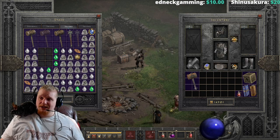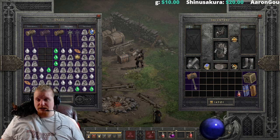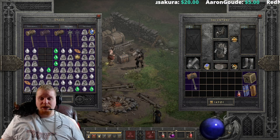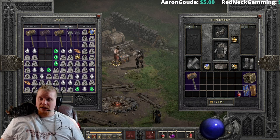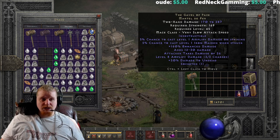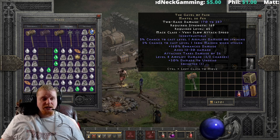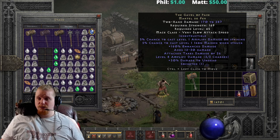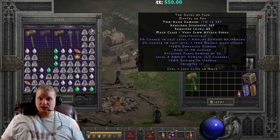We also have a 5% chance to cast level 1 Iron Maiden, which complicates things — unfortunately that means the Amplify Damage proc could potentially be overwritten by Iron Maiden. Iron Maiden is the ability to reflect damage back to the target when you're hit. At level 1, Iron Maiden returns 200% damage over a 12-second duration. These are relatively low-level procs with a low radius — not particularly the greatest procs in the world.